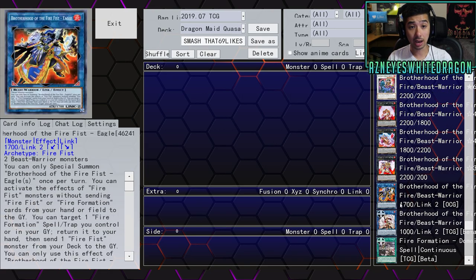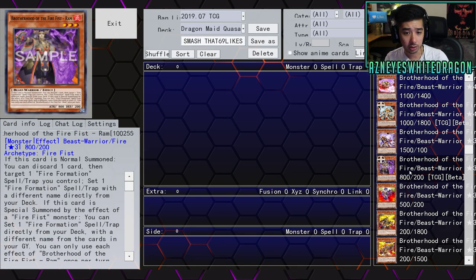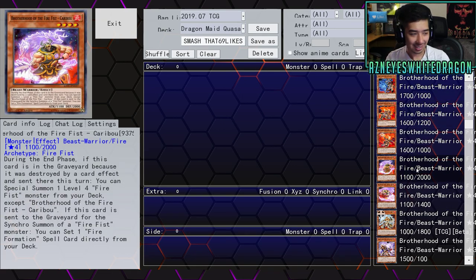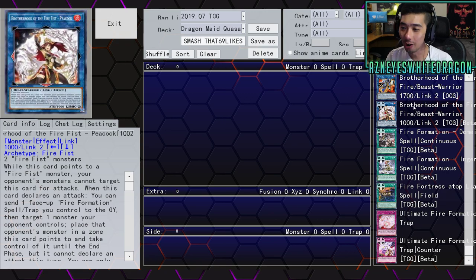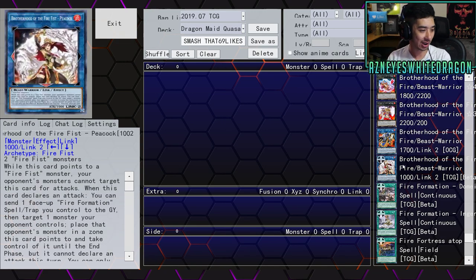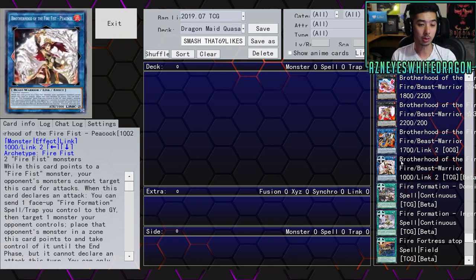Fire Fist still has a Link Monster — and they actually got a new one. There's also another Fire Fist monster called Elan, and — wait, there's a Ritual too? Okay, we'll just go in this order. Sometimes there'll be a card that supports Fire Fist but doesn't have Fire Fist in its name. Peacock is a new Link Monster for them, and I like that artwork.